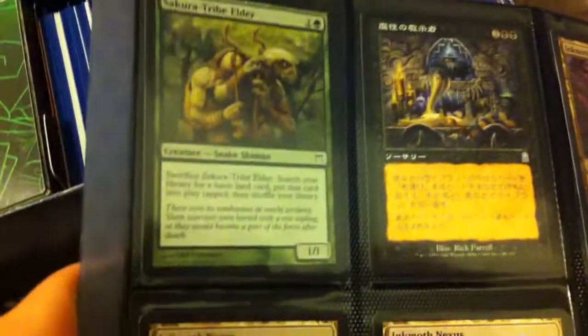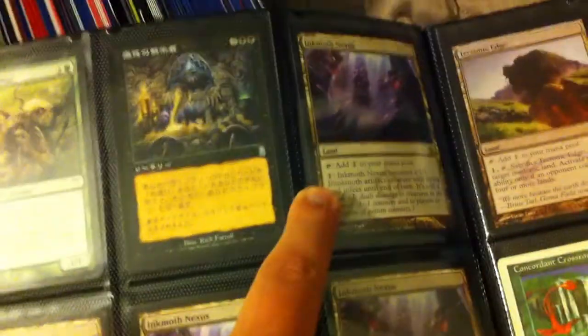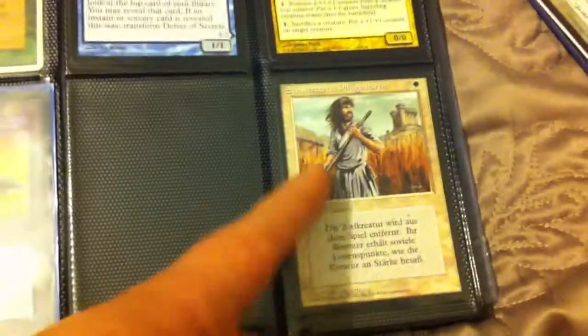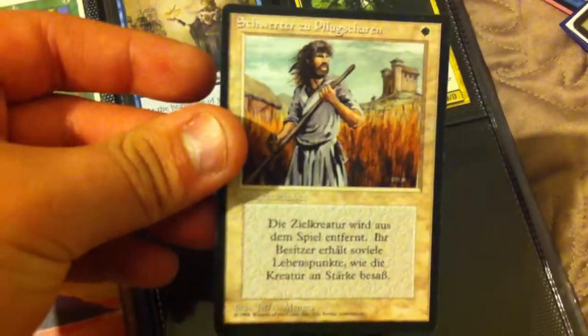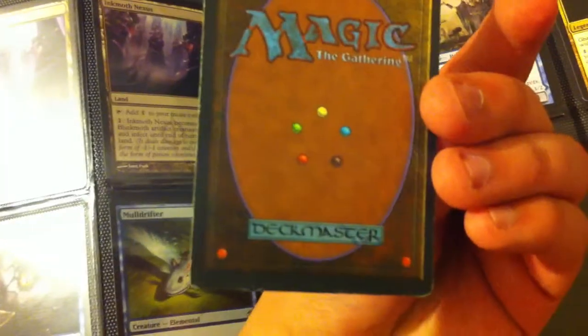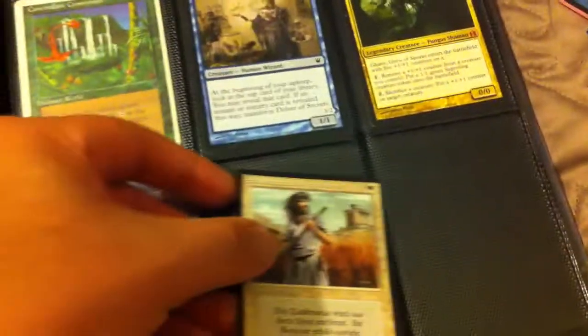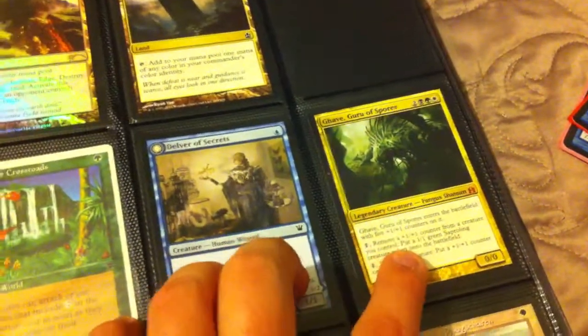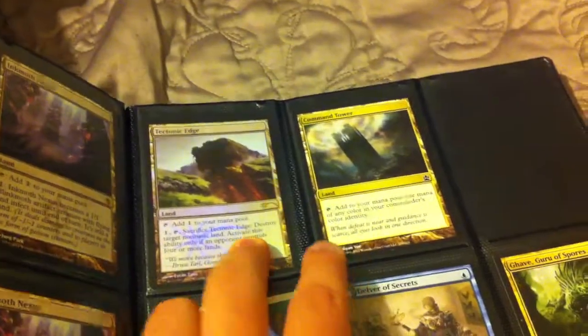I also have Angelic Overseer, Primordial Siege, Feed the Pack, a regular Daybreak Ranger. Then there's a Demonic Tutor, Inkmoth Nexus, Isochron Scepter, Mold Rifter. There's also a German black-bordered Swords to Plowshares — it is for trade, in pretty decent condition, a little bit played. Let me know if you're interested.